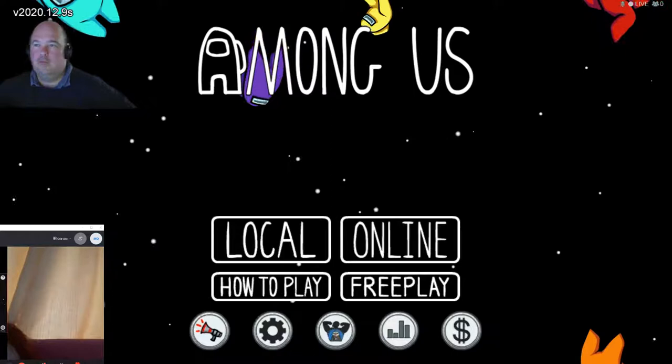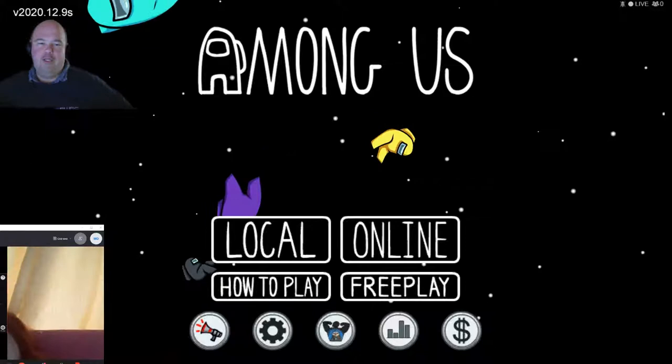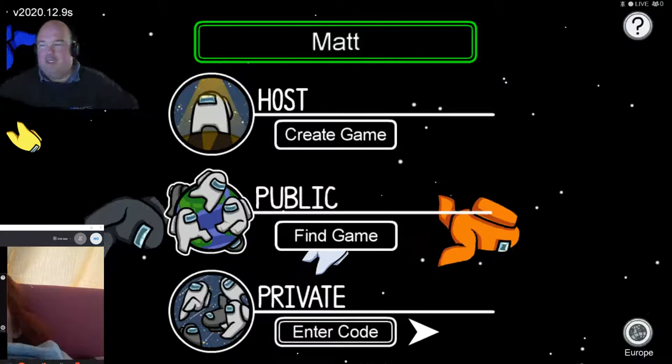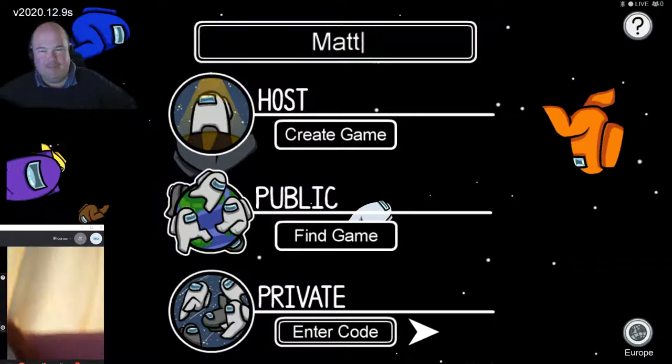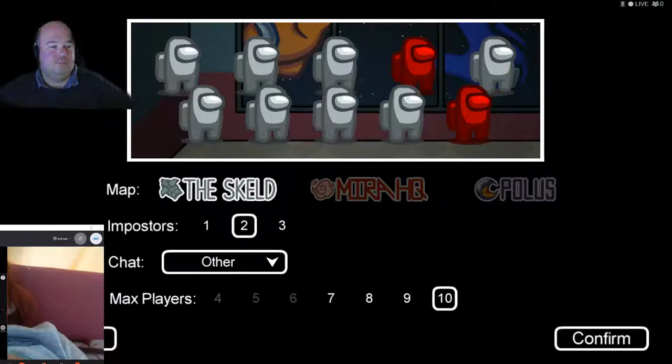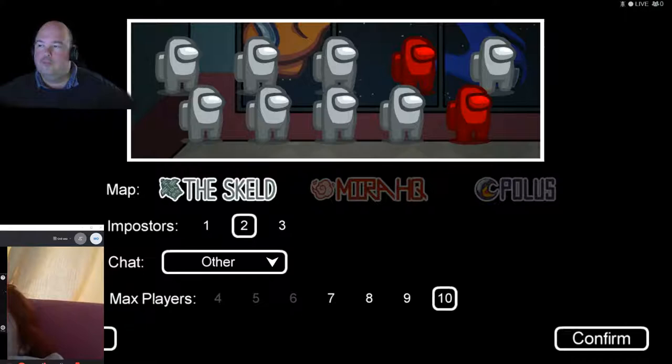She's very loud in my ear. We're playing Among Us, so the first thing we're going to do is click Online and create our own game. I'm going to change my name from Ruby to Matt because that's not my name. We're going to go with this map here, which is the Skeld.